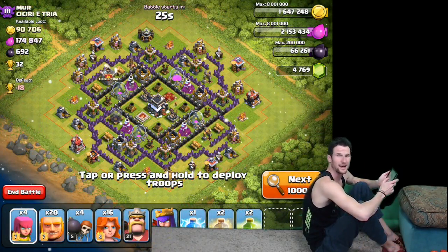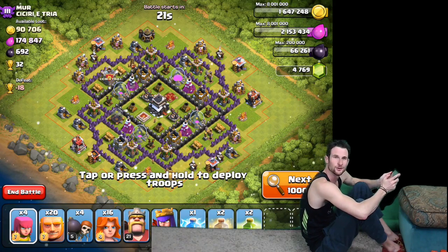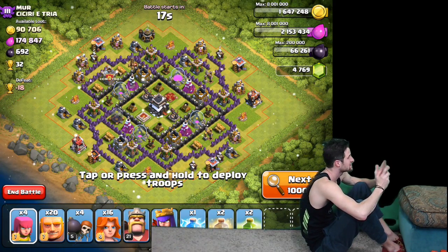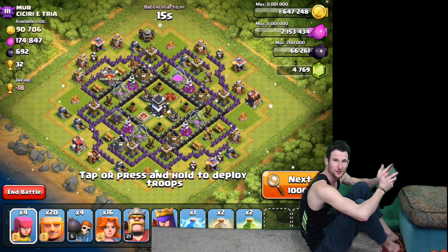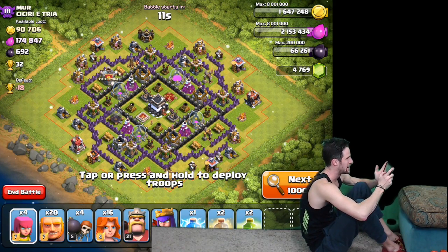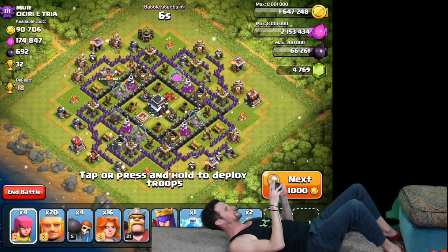Alright guys, we're going to attack this base right here — it has okay minor loot. What I have to do is deploy all my troops while doing sit-ups, then continue doing sit-ups until the raid is over. We're gonna see how many we get. I'm gonna go ahead and start off down here and start deploying.